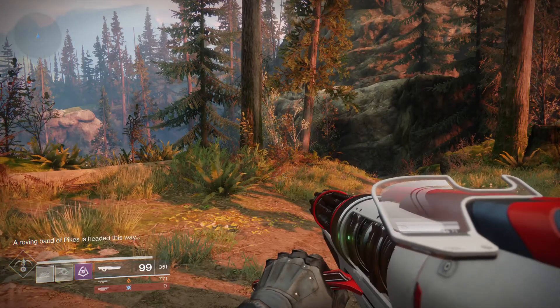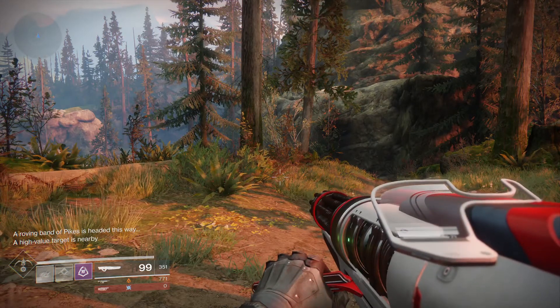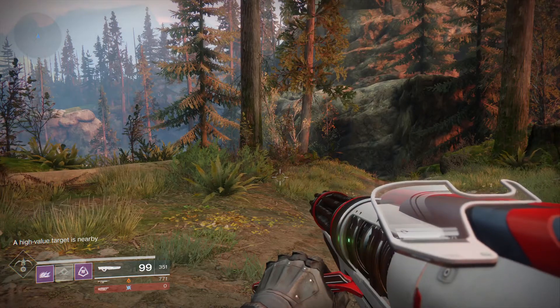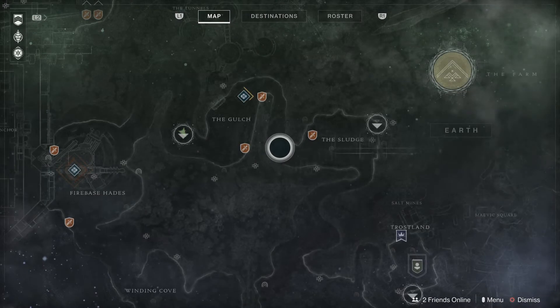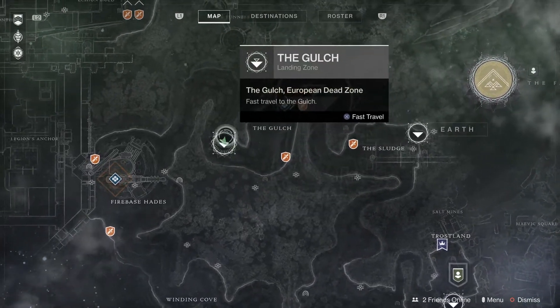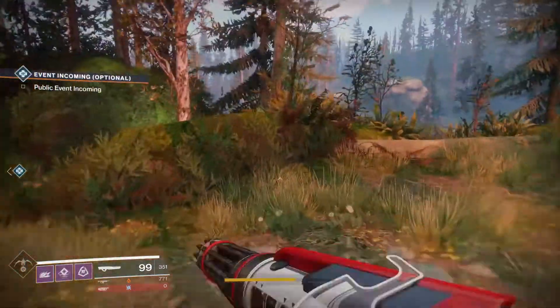What's up guys, welcome to New Games Plus. In this video we're going to show you a quick way to farm EDZ tokens. This is the fastest way I've found thus far. Of course if I do find a faster way I will share it with you guys. What you're gonna want to do is go to Earth and fast travel to the Gulch.